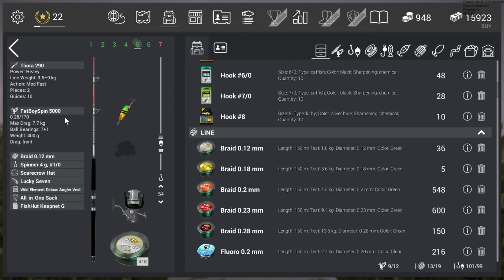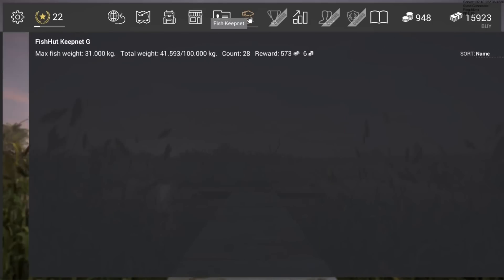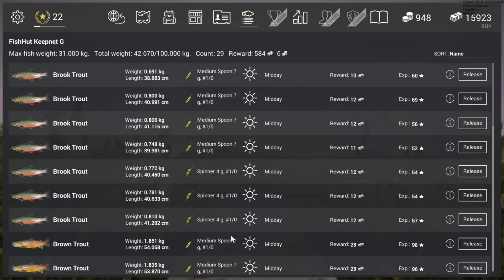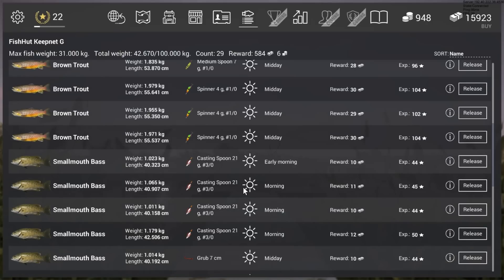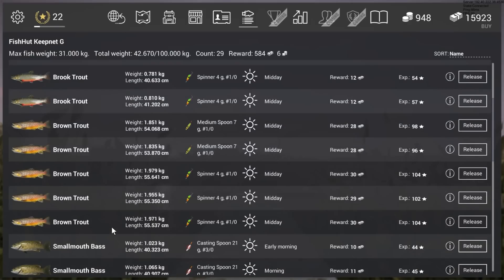The spinner 4 gram with a 1.0 hook works really well for brook trout. It's a small fish so don't go too big - a 2.0 hook will work too, but a 3.0 hook is way too big because the fish cannot get it in its mouth. The medium spoon 7 gram with a 1.0 hook also works really well - you'll see on my net it's the tiger lemon pattern. You'll get brook trout and a lot of browns too at the same position.